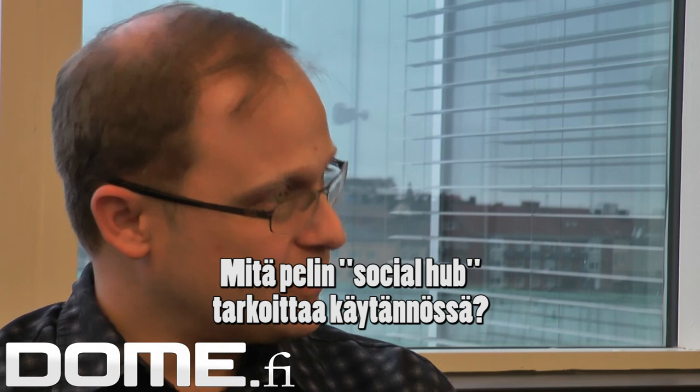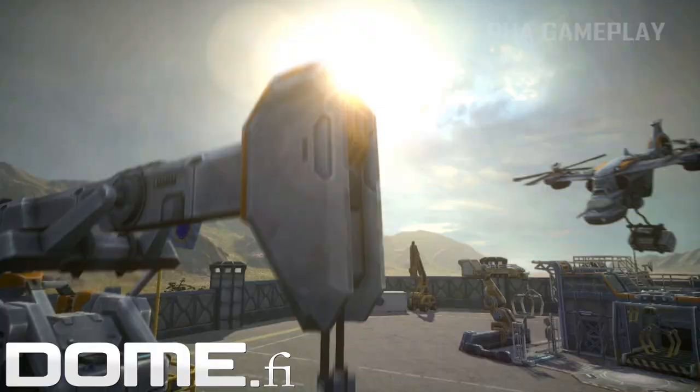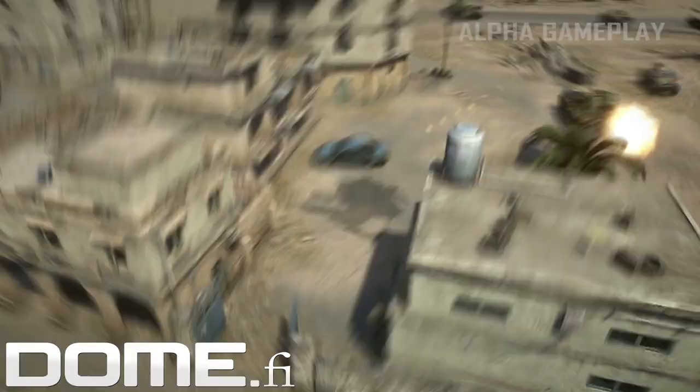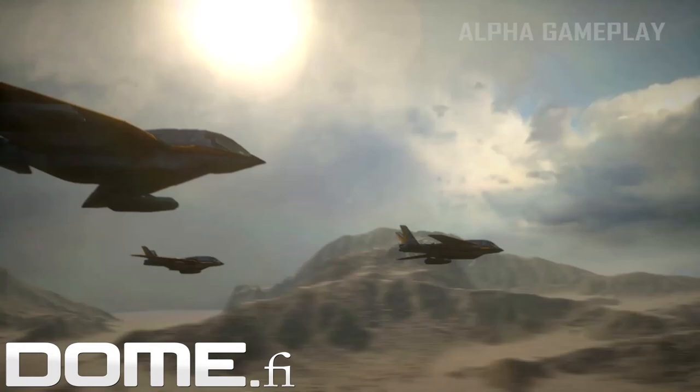So for the new Command & Conquer, the front end to the game features a social hub. That's got a number of things from your friends list to friends feeds of accomplishments that they've had recently, as well as the ability for you to compare your own statistics with your friends. This makes it easy to create matches with friends, and eventually it'll lead into deeper features like clan support and more robust tools for keeping a group of friends playing together over time.